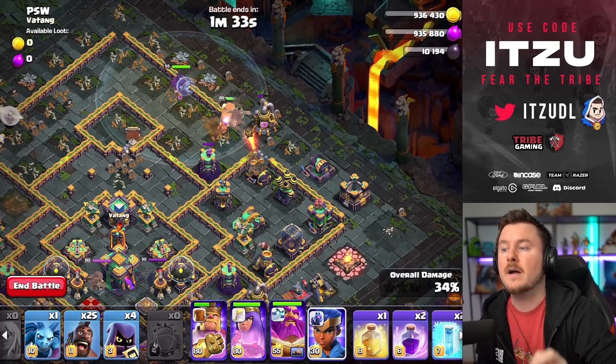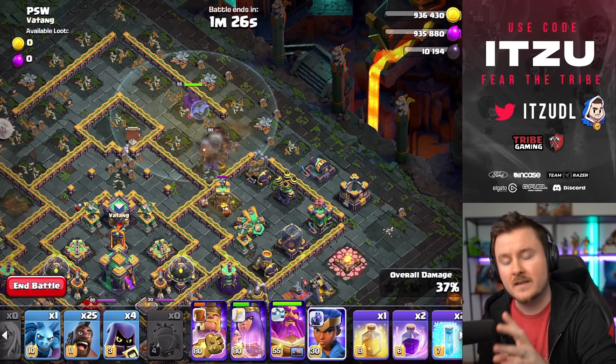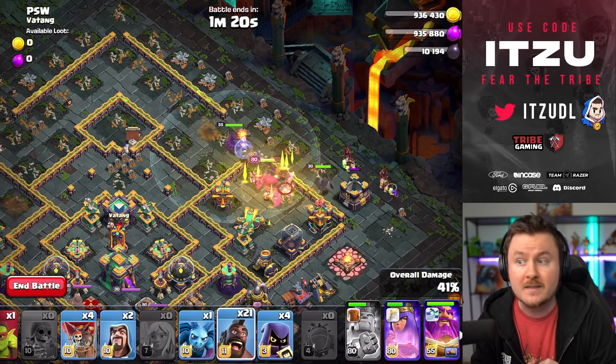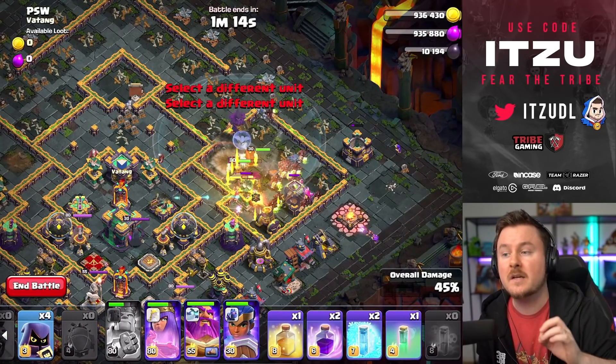Concentrate on the far right side. Wait for the Barbarian King to go into the Scattershot compartment — clear out the Wizard Tower as soon as every building on the outside is down, and the King will walk inside that compartment. Then start with the Royal Champion on the far right side and spam every single Hog Rider in there. This is the easiest way to three-star this challenge.